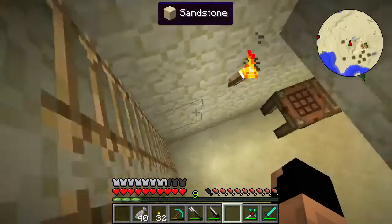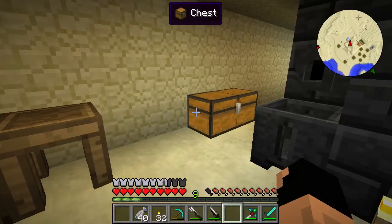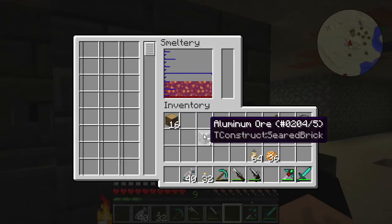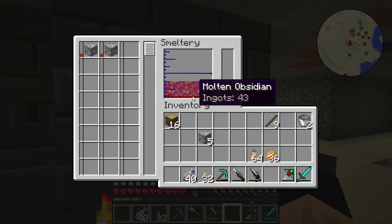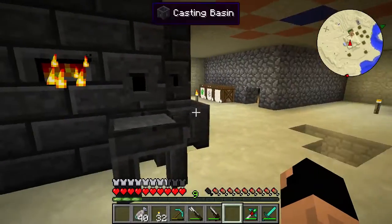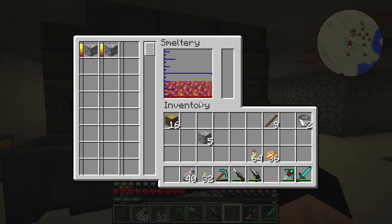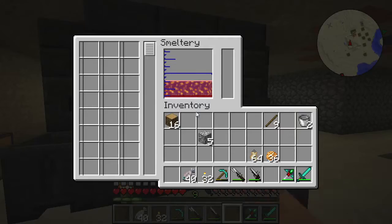We're going to be constructing a Tinker's Construct excavator — I apologize, I kept saying spade. But first we need to make alumite. Alumite is made with aluminum ore, obsidian, and iron. I think it's a two-to-five ratio — two aluminum, two obsidian, and five iron. Alumite is the strongest thing you can get in the overworld without going to the Nether, and it's the only overworld material that can mine cobalt.